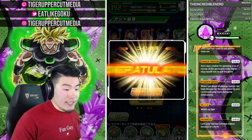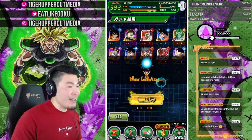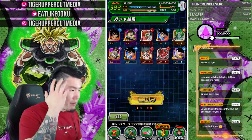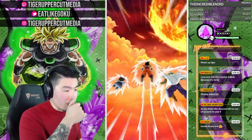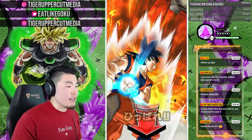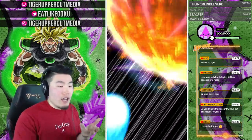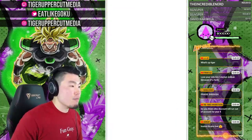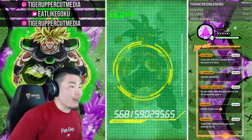Do you think UltraDokan Discount will run out of accounts for the four-year anniversary? Maybe. There might be a big rush of people buying accounts. If you guys want to be safe and not miss out, it wouldn't hurt to pick one up now and just stockpile it. Link in the description — use my code TIGER for 10% off.